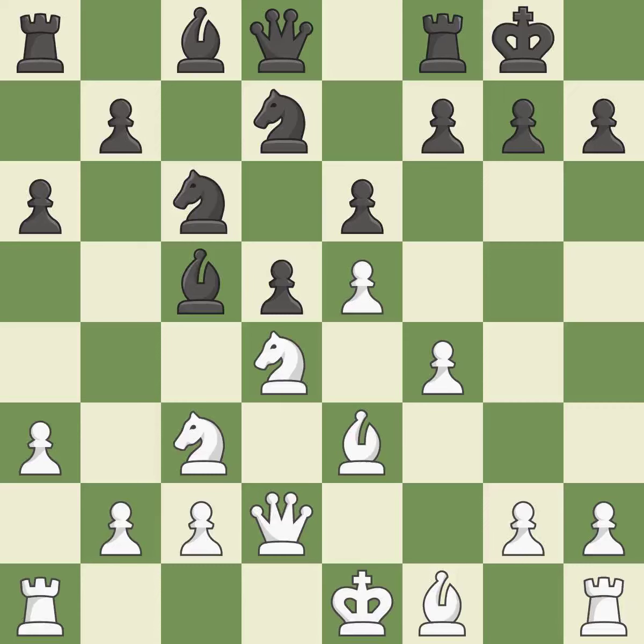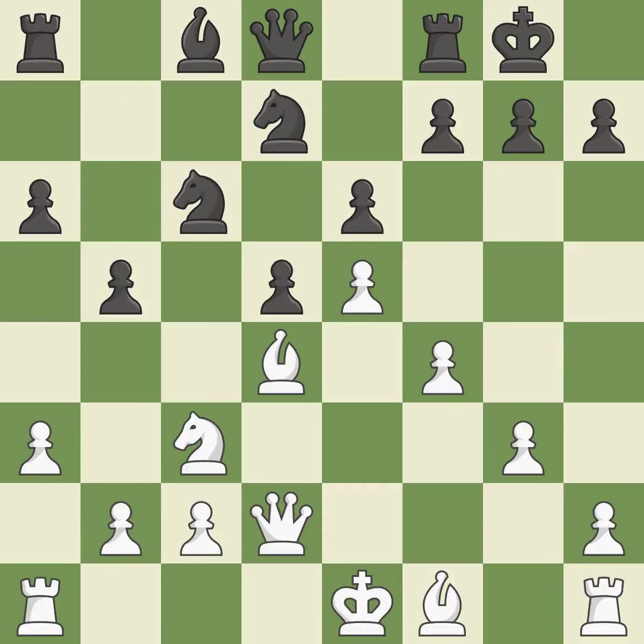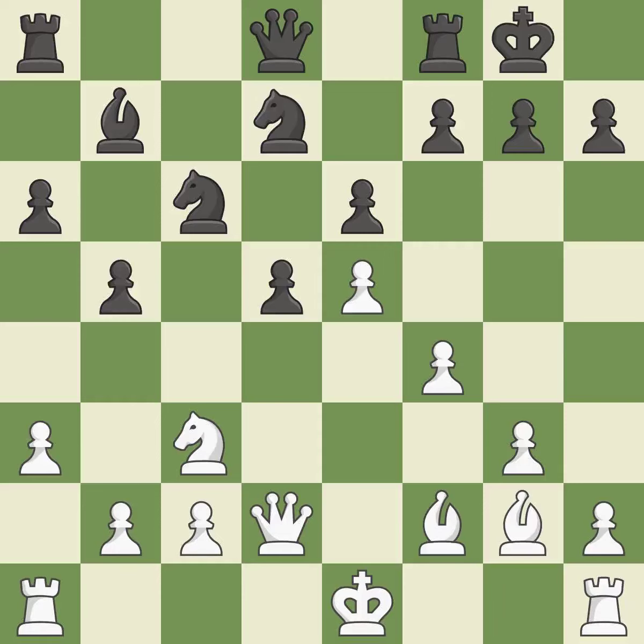Castling kingside tends to be safer because the king is further from the center — it is excellent. This is not the best approach — it is incorrect. This exchange is fair; it keeps the material balance in check. By growing a bishop from its initial square, this activates it — it is quite good. This fianchettos the bishop by placing it on a powerful diagonal — it is best.